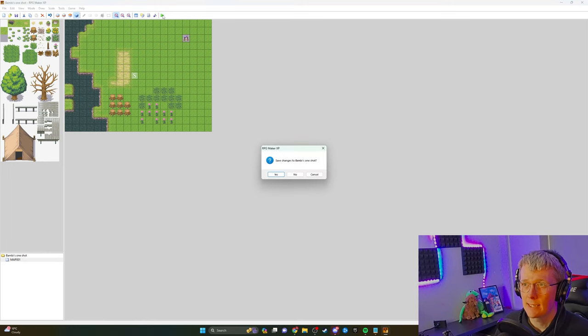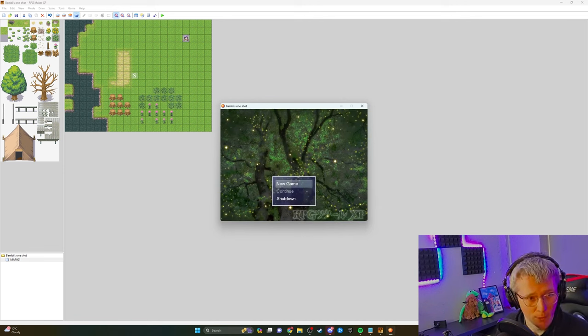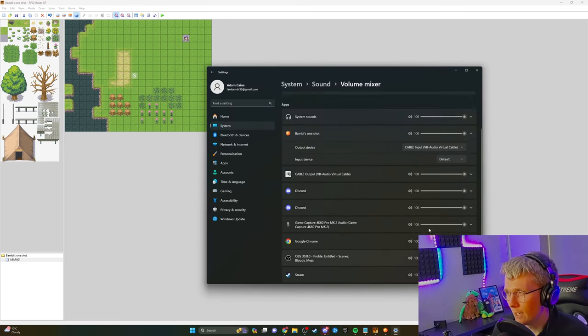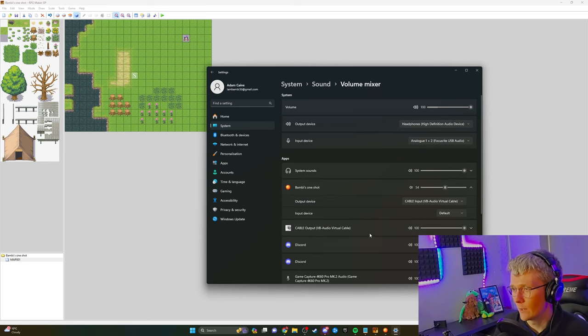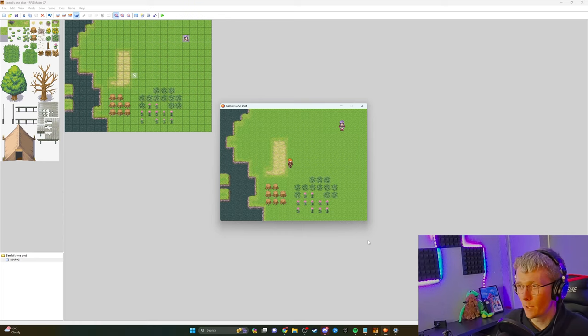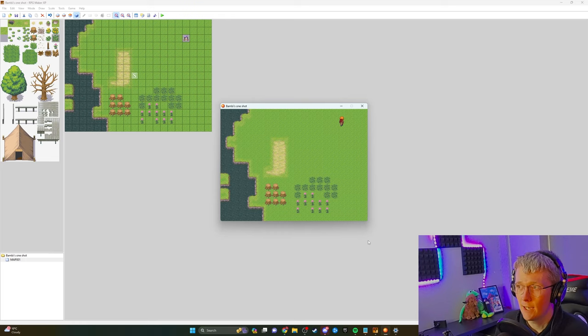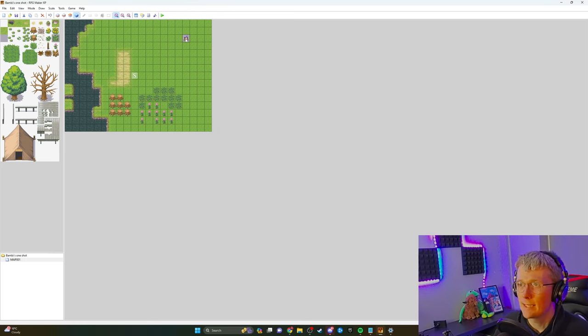Over here we've got the play test, so we can go into it — save it — and then it'll take us into the game and we'll be able to actually play this. Sorry if it's loud. There you go, you can hear it now — I'll lower it down. So now we can move around the map we made. I press space bar and the NPC says: 'Hello. Welcome to Bambi Select's new RPG. Have fun. Here, have a potion. See ya.' Oh, why didn't she move? Oh — it was me that moved. So there's a lot of play testing involved.